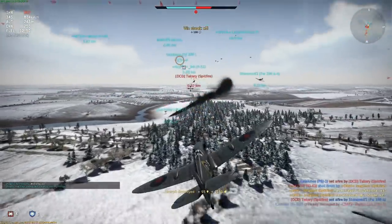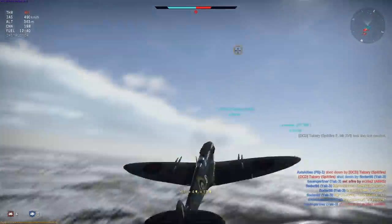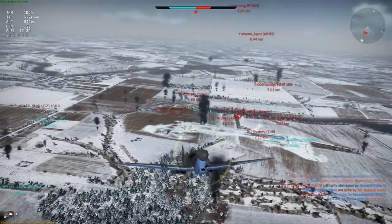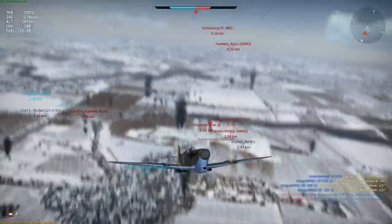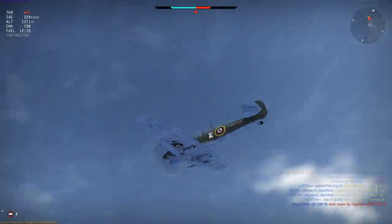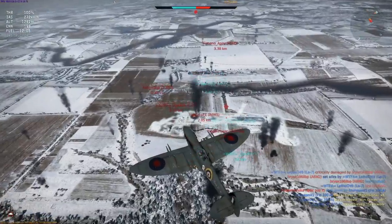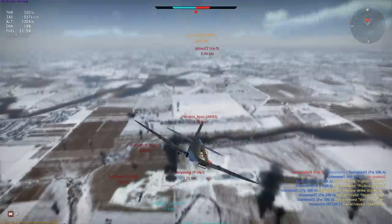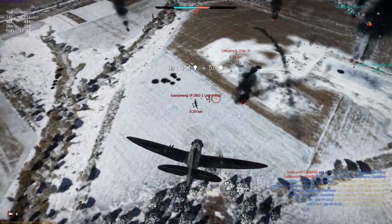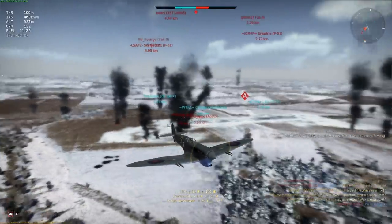I can see a lot of targets now down over the airfield and very few incoming, so I decide to turn back to the battle with around 1200m of altitude, which should still be enough to give me a speed advantage when I attack. Have you noticed how effective the cannons are now that I'm using the air targets belt? Everything tends to melt when you fire at it. The P-38 right in front of me has isolated himself and is a very easy target. After aiming carefully at convergence distance I'm quickly turning and extending away from the furball, checking my 6 to make sure I'm clear before climbing.